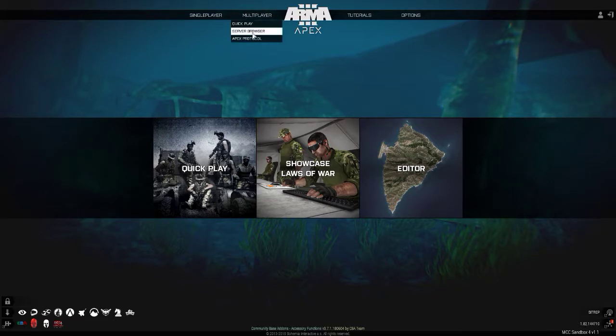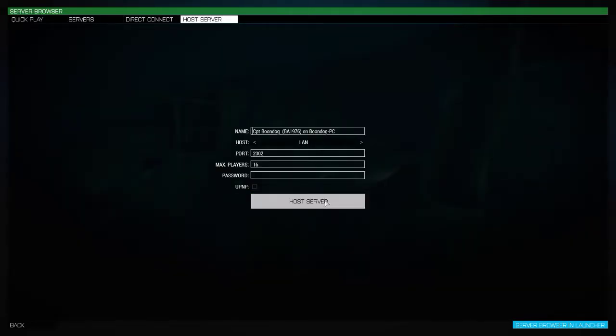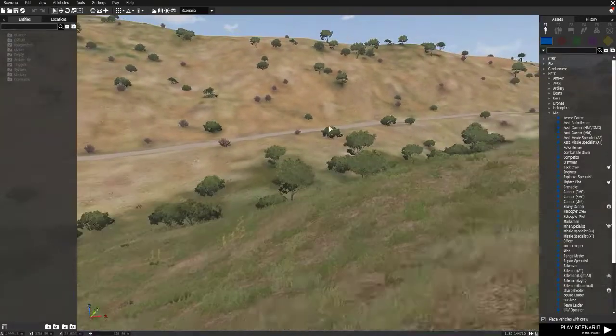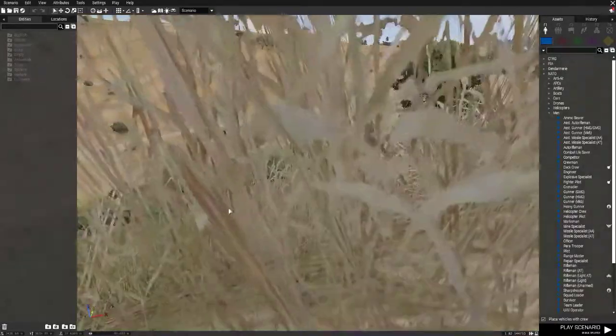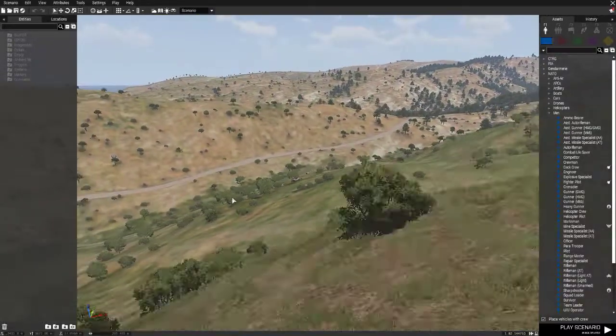What we'll do is go to server browser, host a server - I'll just keep it as a LAN. Just host the server, set it to Stratis, and stick it as a new 3D editor. I'm not bothered about parameters. I'm just using Stratis for the sake of frames. Just let me zoom up and out here - the camera's got me in a really weird place right now. There we go, zooming up and out.